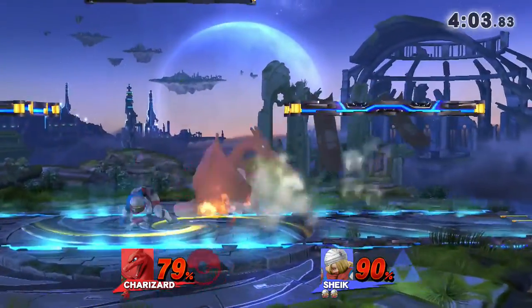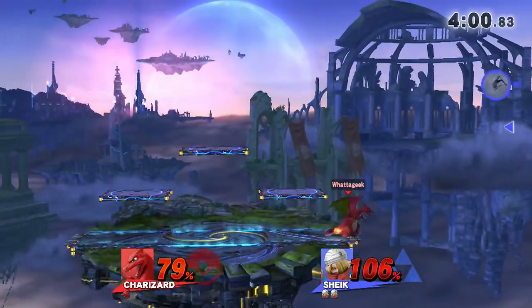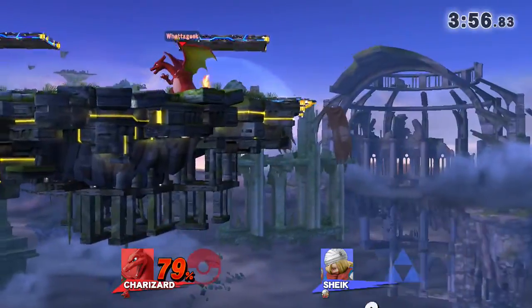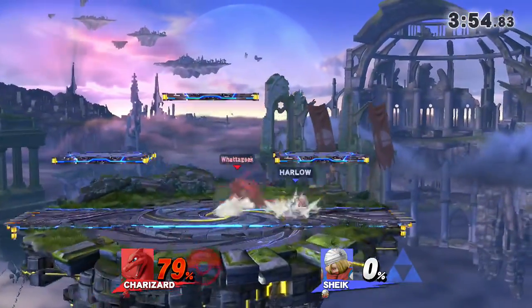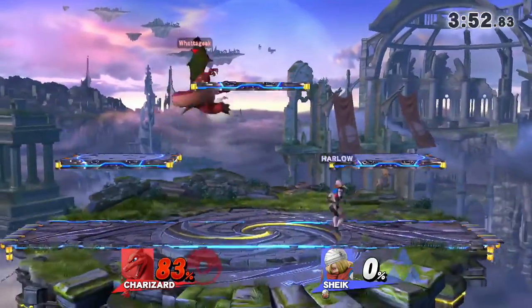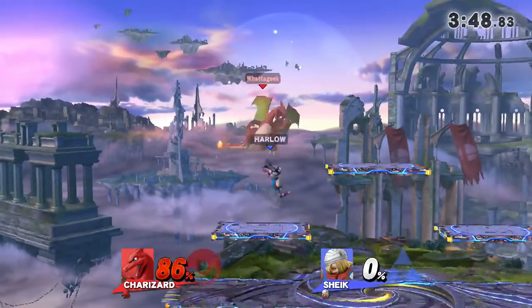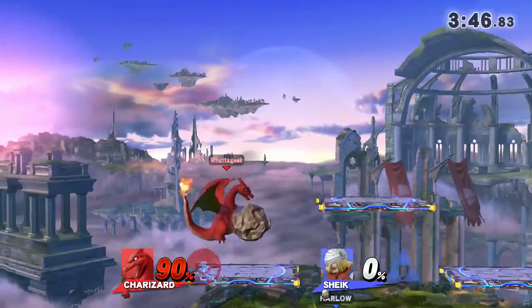I've got some steel with these new attacks. One more down smash and that could be good for Harlow. That was unfortunate — it's not over yet. Charizard has a slight chance here with the high damage. I bet Harlow wished he could just disable that side B — I've seen it happen so many times.